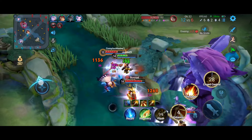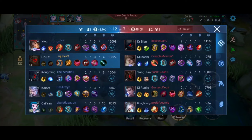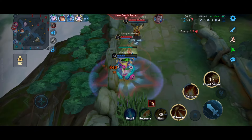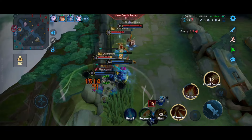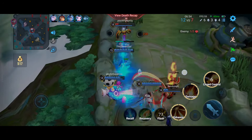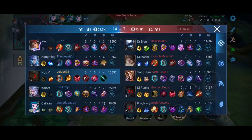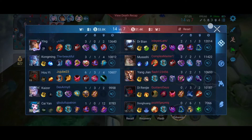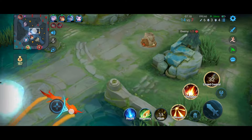They smited Baron and I died — I just helped them get a free Baron. That was the stupidest mistake to make. I'd just gotten two kills right before that and then overestimated my damage again. Three mistakes all from the same reason — getting a little bit cocky and then making dumb plays.